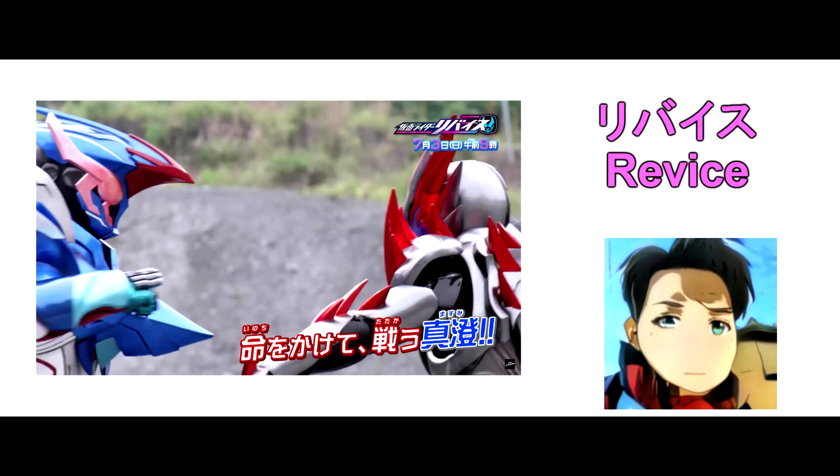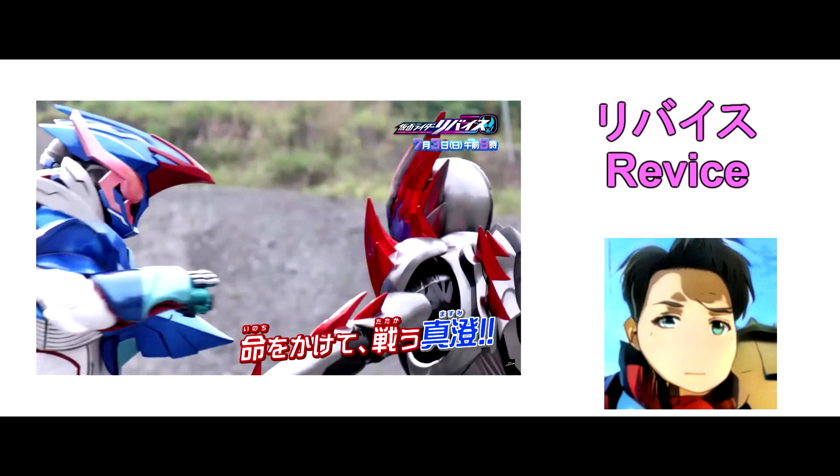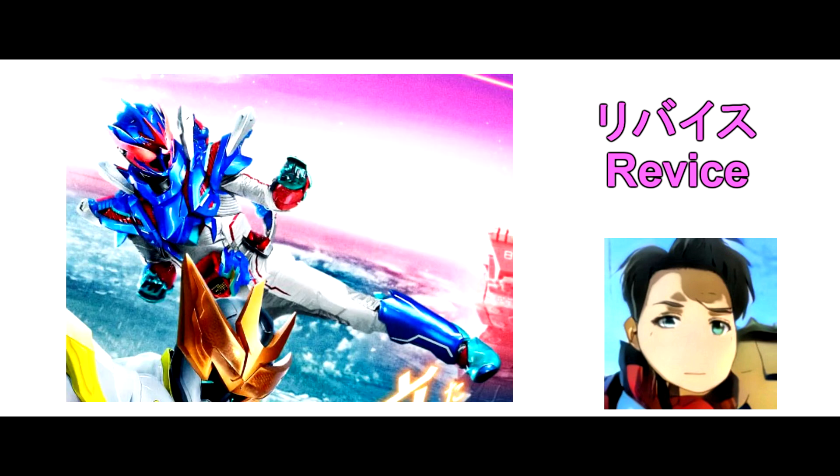1. Kamen Rider Vail Power Up Version — seems like the new form is henshin by Papa-san. A blue and white colour rider with red eyes. The form is gonna appear in the Revised Movie as well!